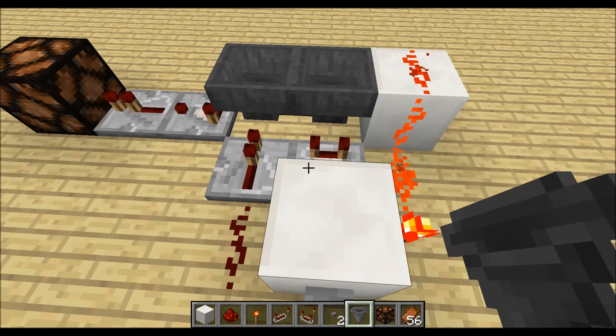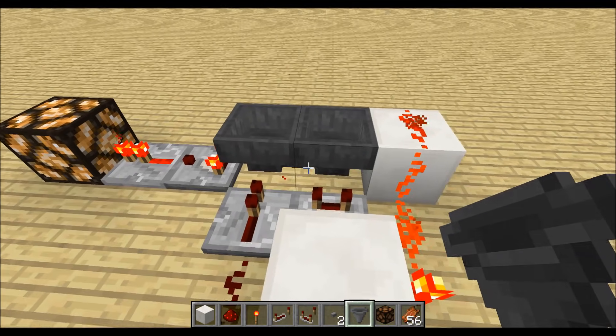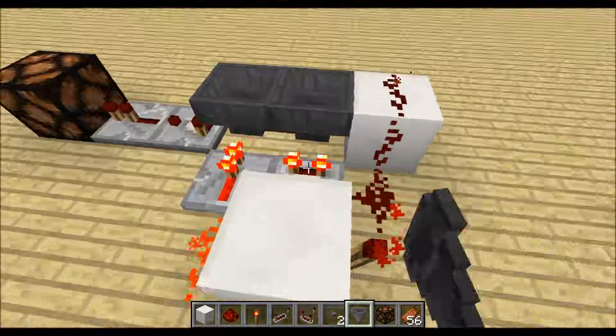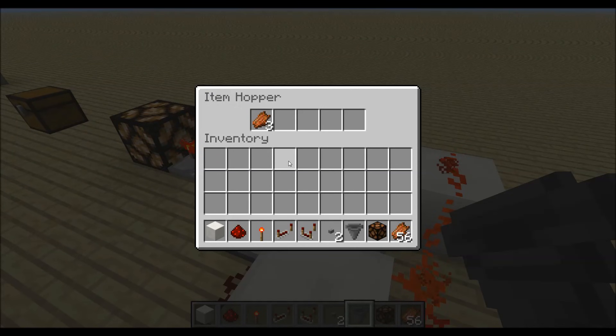As you can see right here, if I press this button, the second hopper will stay blocked until the first hopper is empty. So all items from the first hopper get transferred over to the second hopper, and then they get transferred back.